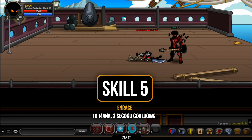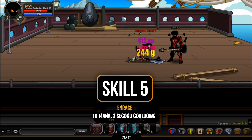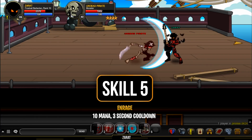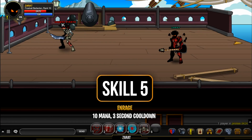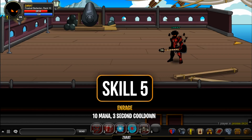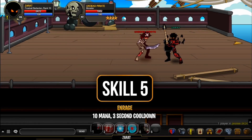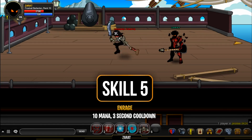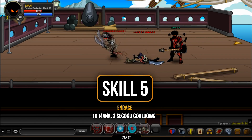Skill five is called Enrage. It costs 10 mana with a three-second cooldown, and unlike the others, it is a magical skill. It deals 300% weapon damage to up to three targets and applies Enrage, which lasts 10 seconds. While enraged, your haste is reduced by 100% but your damage is increased by 100%. It also removes Frostfall Gifts, cannot crit, and cannot miss. Do not use Enrage directly after using skill two — especially if teammates are on low HP and you're trying to restore them in battle.